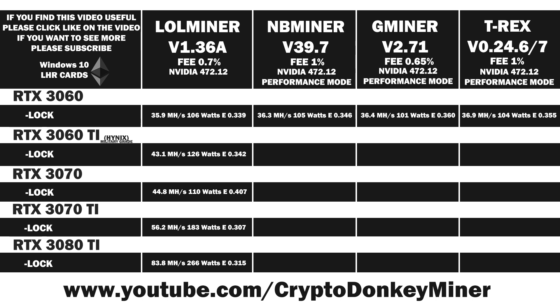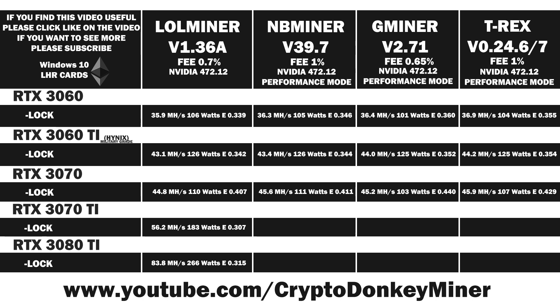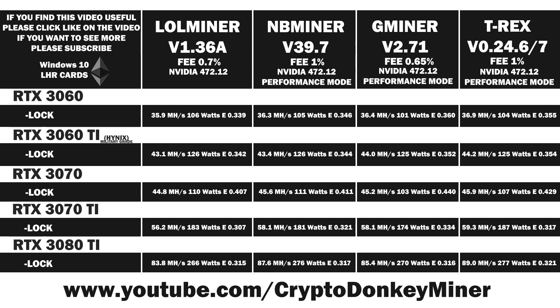Looking at the RTX 3060 comparison, it's actually not that bad, but GMiner and T-Rex are still ahead. For the RTX 3060 Ti, it's very close to the others, yet GMiner and T-Rex are ahead again. For the RTX 3070, all the other miners are better choices. For the RTX 3070 Ti, more of the same — LolMiner gets beaten pretty badly throughout. And for the final comparison on the RTX 3080 Ti, it is an absolute massacre throughout, with LolMiner performing really badly with the RTX 3080 Ti.